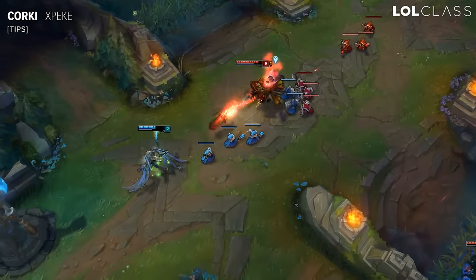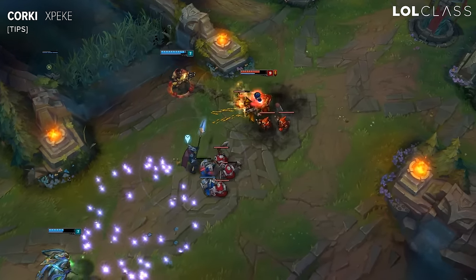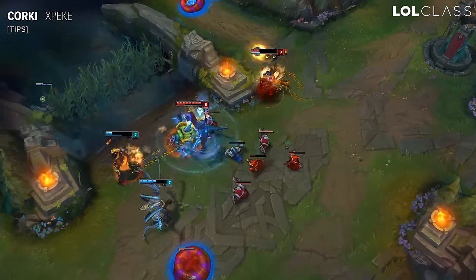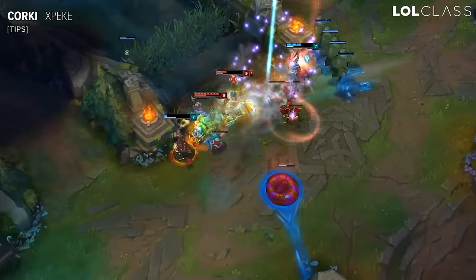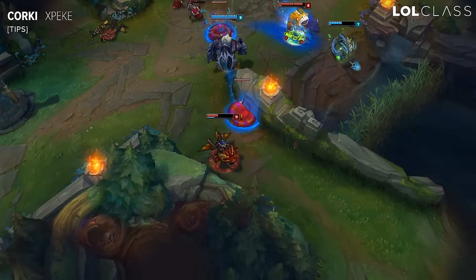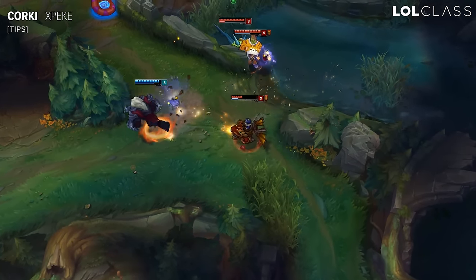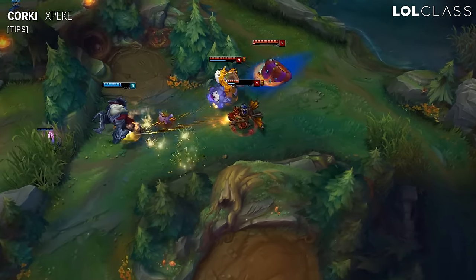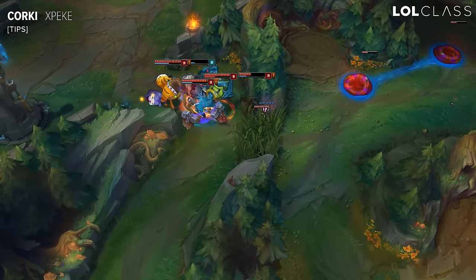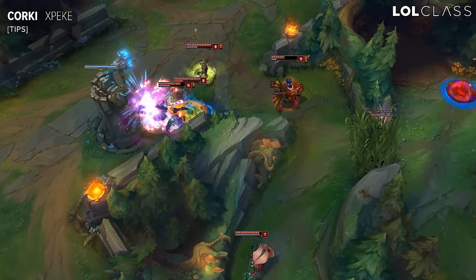Corki doesn't really have any losing matchups, but he does have some hard ones — I would say Zed and LeBlanc, more Zed than LeBlanc. It's a really hard matchup because even though early game you are farming equal, or maybe even a bit ahead, the moment he hits level 6 or 7 you have to be really scared. Even though you have Valkyrie, any time he ultimates you he can chase you with his shadow, and if he lands a good ultimate plus ignite he can kill you — which means you can't play with your normal pressure and instead have to play defensively.